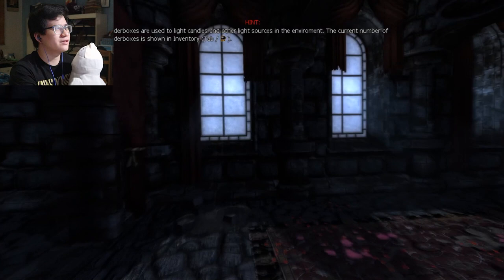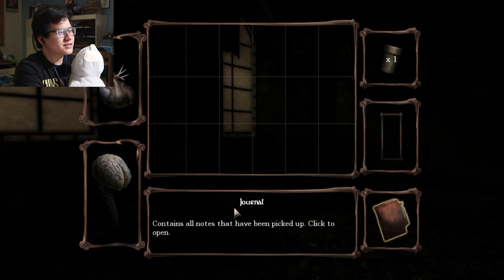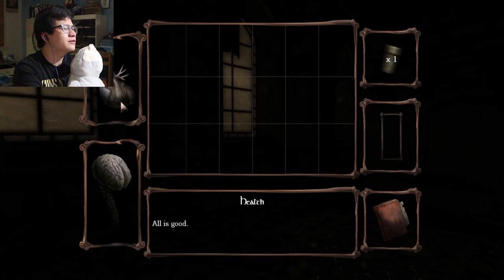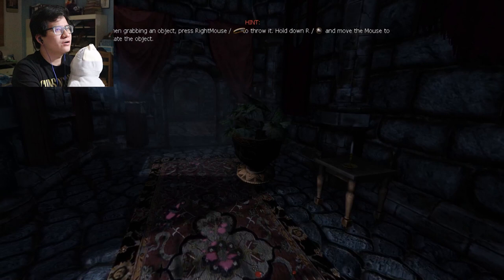Okay, tinderbox, oil. You see the lantern flame alive — when it runs out, the lantern can no longer be used. Journal contains all notes that have been picked up. Sanity: crystal clear. Health: all is good. Let's go. When grabbing an object, press right mouse to throw it. Hold R to rotate the object. Okay, rotate R to throw.